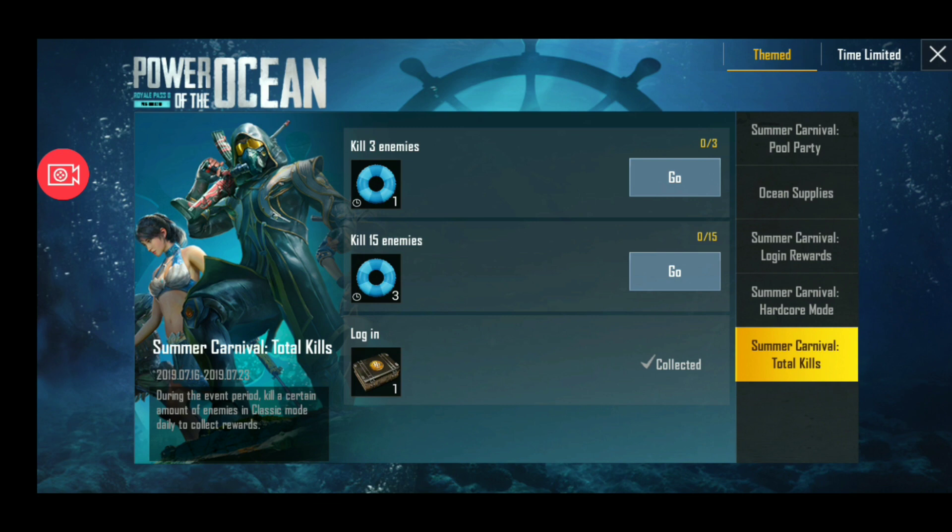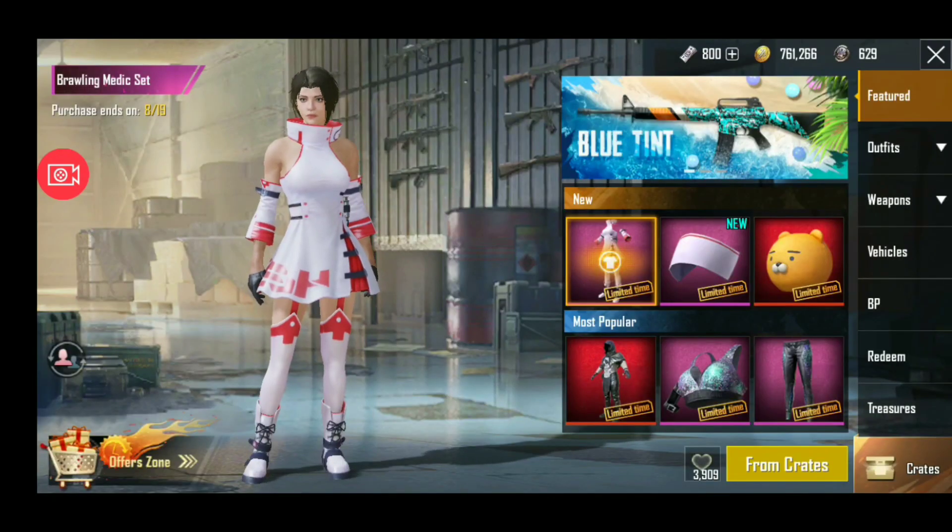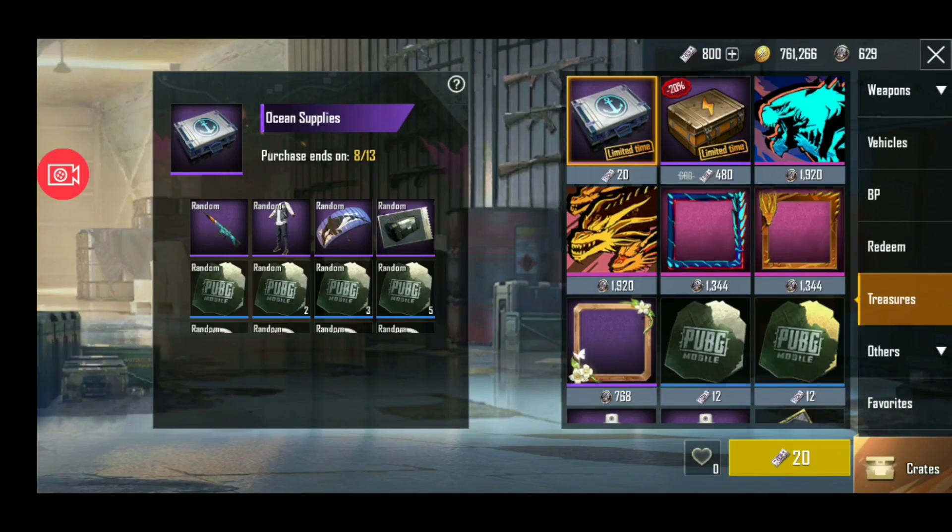Now let's go to the Shopper section and see what things have come here. You have to check out this outfit, and go to Treasure — this is a new one where M1 has a very big skin and an outfit with a parachute skin, and the other classic scrap — you know everything.